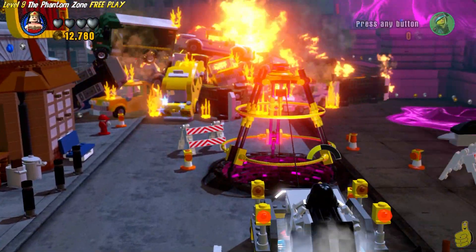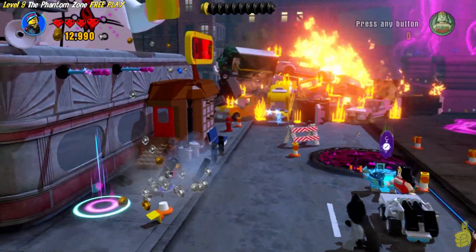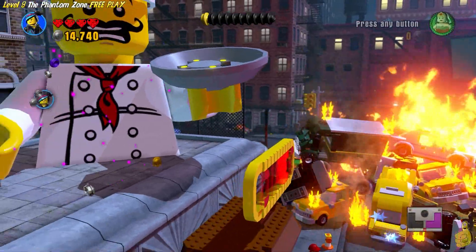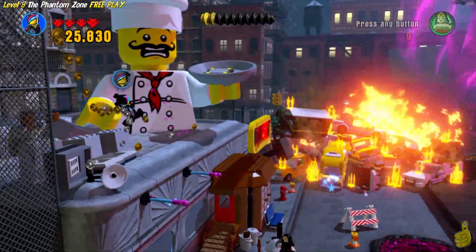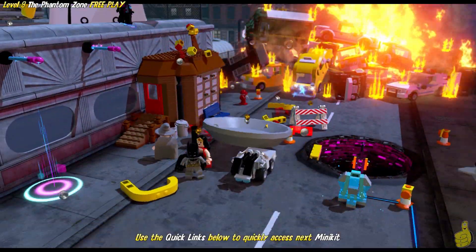We're going to hop in our vehicle of choice — it doesn't matter which one you use; we used our DeLorean. There's a terminal we'll get to in a second. We're going to use Wild Style — any female character will do — to spin to win and cross over the top. Make sure you spin around the backside too. Once you get all those, go ahead and use the relic scan to reveal a nice little jump handhold, and you can jump up and rip it down.